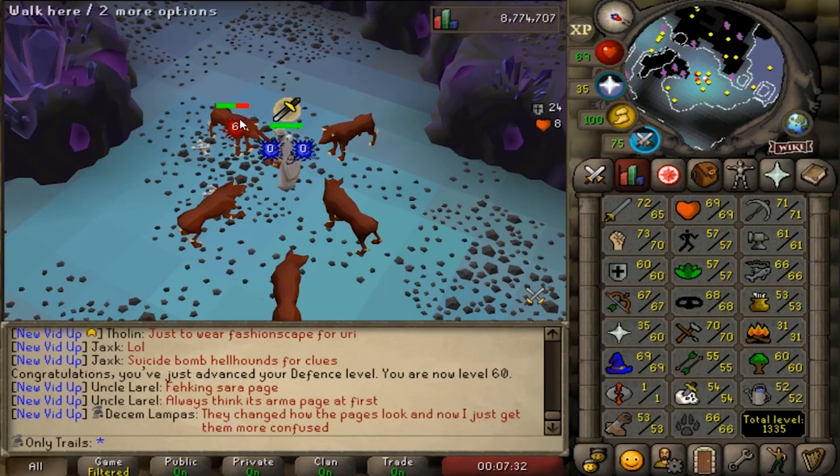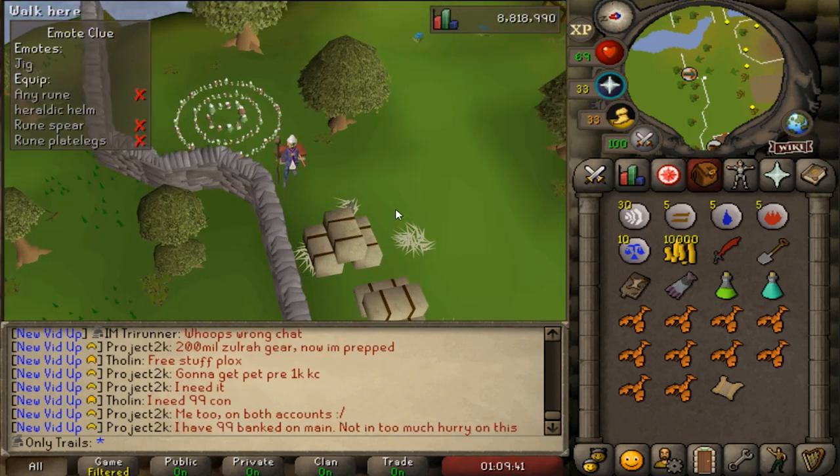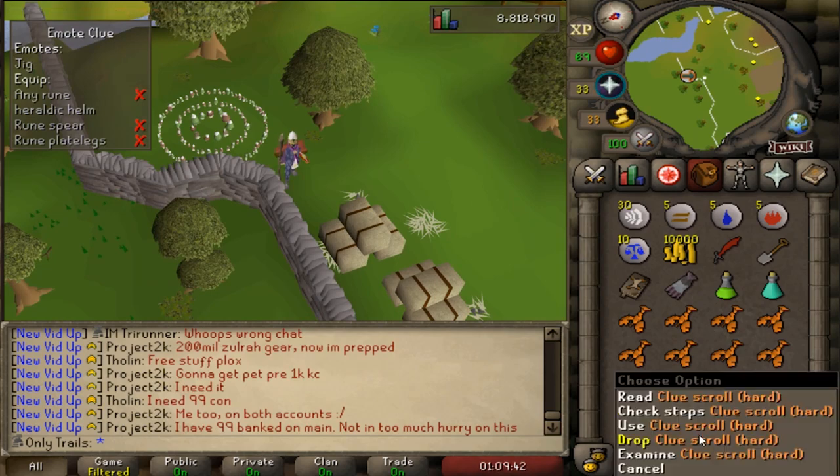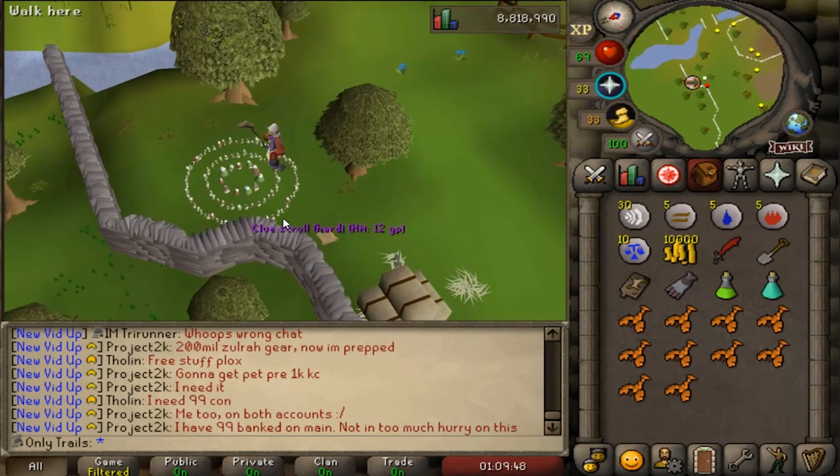This is so disappointing - after 38 clues we still don't have the heraldic helmet. And yeah, here it is, the clue step I've dreaded for a while. Nothing left to do, back to the hellhounds - drop this guy. Oh, it hurts every time.